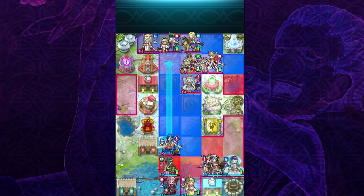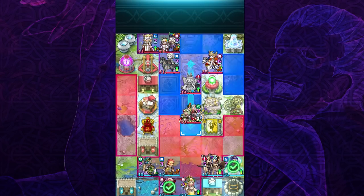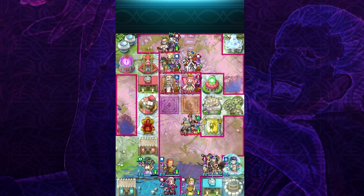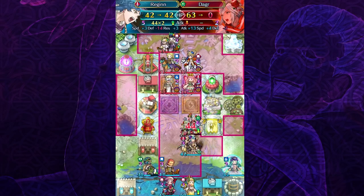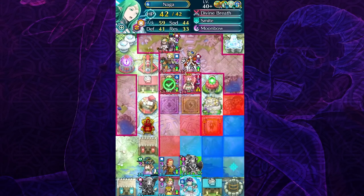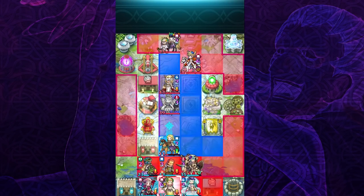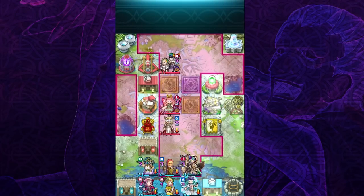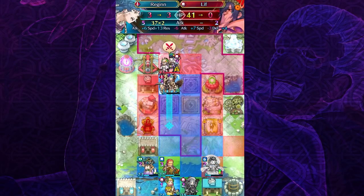So what happens is that Legendary Sigurd can still trigger his special and have that movement, but even though he doesn't have the Stalled status, his other allies do. So even if he triggers his special and boosts the movement of his allies, their movement is immediately going to be turned into one. As you can see, despite triggering his special, Legendary Sigurd does not boost the movement of Legendary Lilina or Selena to reach my team. One way or the other, you're able to deal with Legendary Sigurd teams a lot more easily with Riev on your team.